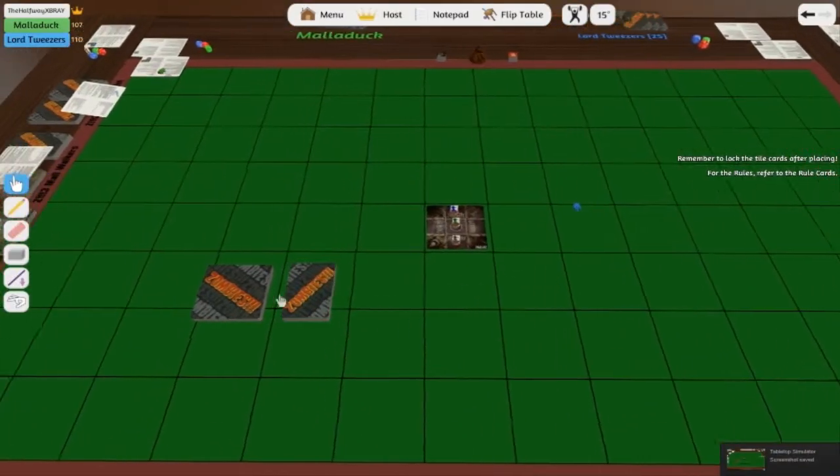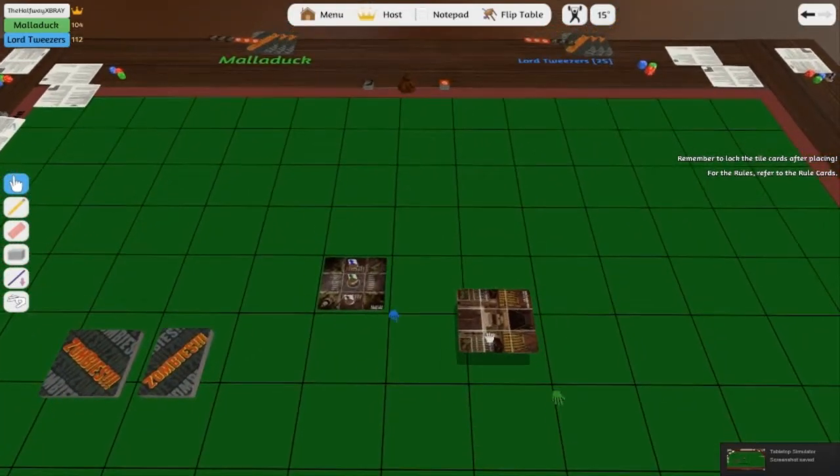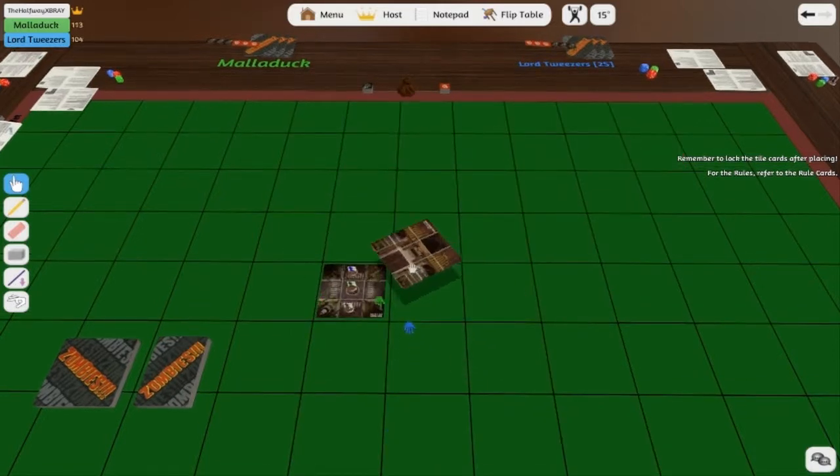Your turn starts by drawing a tile from the map deck. I got the lawn and garden store. That is one road — a dead end road. So you can place it anywhere on one of these four roads. They have to be connected.